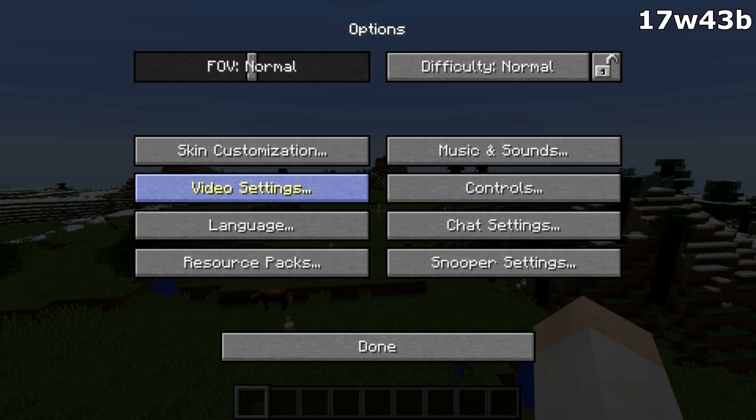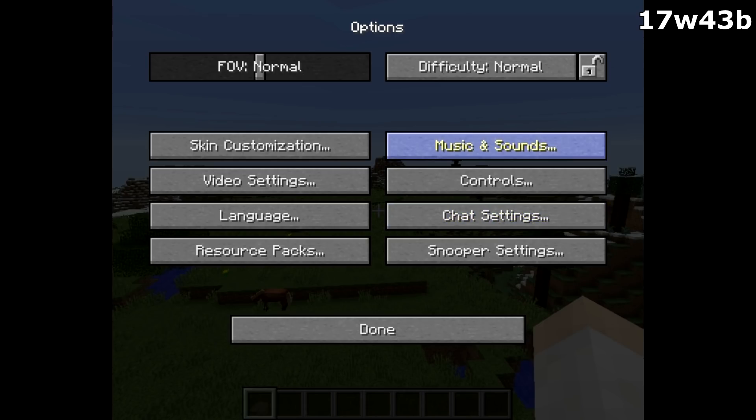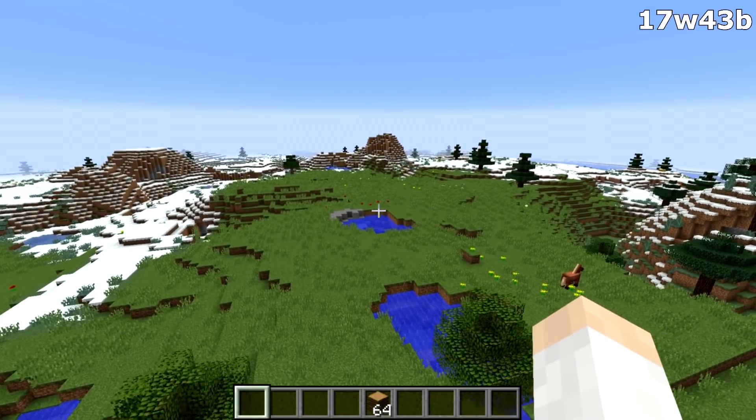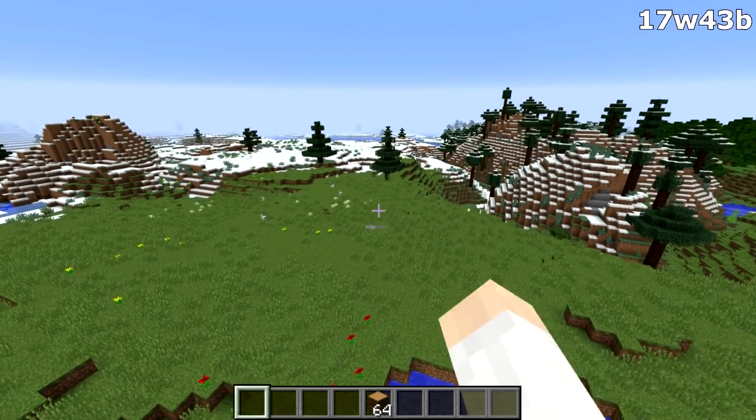The next change is in video settings — we now have an FS resolution option, which changes the resolution of your game. The game actually temporarily stopped recording here, but the resolution change does work. Also, the lightweight Java game library for the game has been updated to a newer version, which means the game should be a little bit more stable and have fewer bugs.